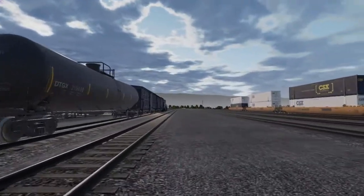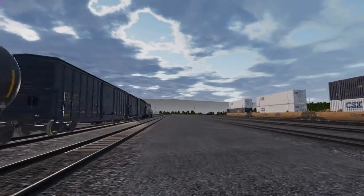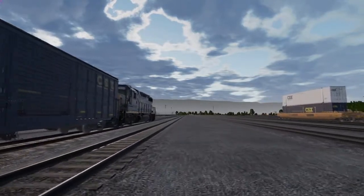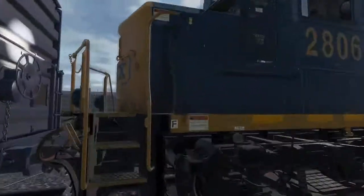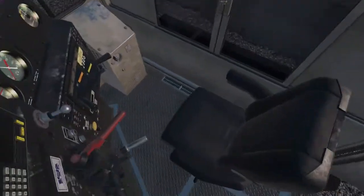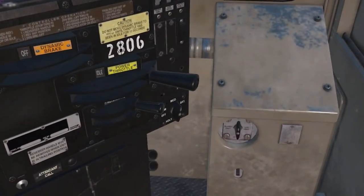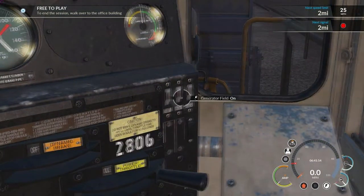Welcome back to another episode of Train Sim World. Today we'll be doing some switching. I just split up with my crew — he's heading to the end of the train and I'm heading over there too. I already got it started up and ready to go. Join me as we switch. Today in modern day, it's typical for two-man crews to do most everything. Gone are the days of the caboose and four or five man crews.